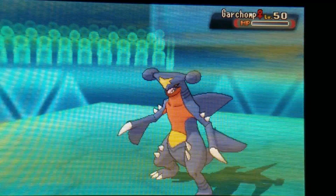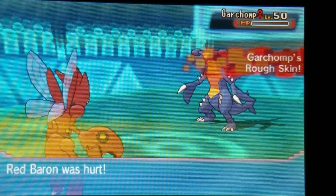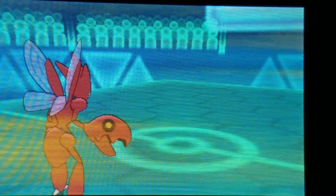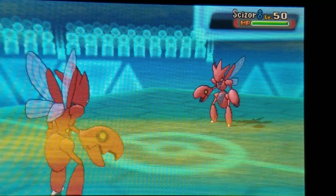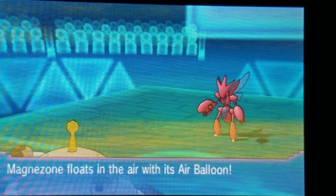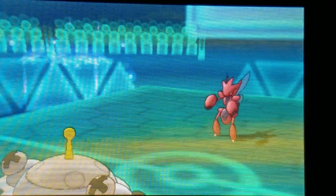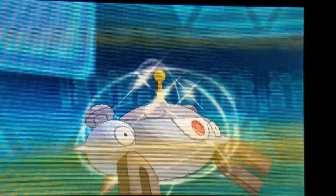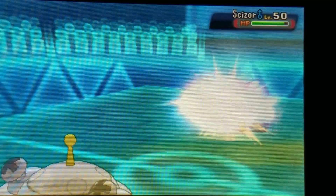Down goes the threatening Garchomp, which makes things easier. Right now I'm in a bit of a hole sitting at five to four. She brings out her own Scizor. I'm Choice-locked into Bullet Punch, so I need to get out. I go to my Magnezone and just trap it. She goes for a Defog to get the rocks off her field - that's going to be a very important move later. I have her Scizor trapped with Magnet Pull and go for Hidden Power Fire to knock it out.